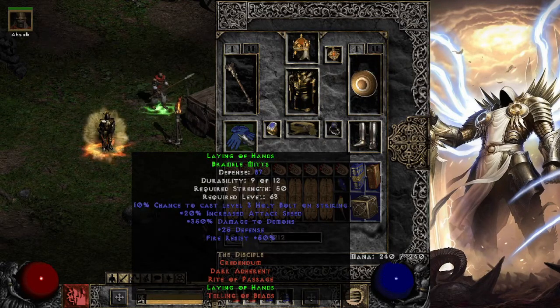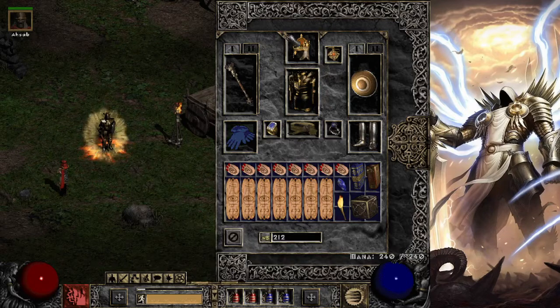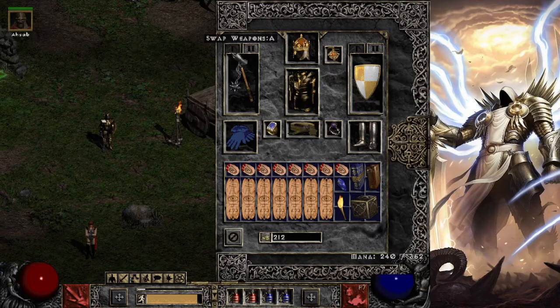For gloves, I chose the absolute best gloves in the game — actually these might be the best item in the game. I love Laying of Hands. We get our extra 20 IAS, a chance to cast Holy Bolt, a whopping 350% damage to demons — and we're going to be killing lots of demons because we're an Avenger Paladin. It has some nice fire resist and defense. That's our gear. We also have a CTA and Spirit Shield just for buffing up.